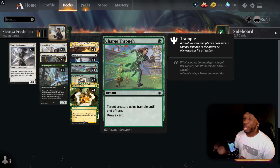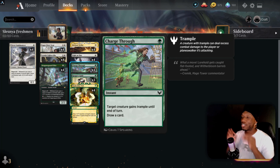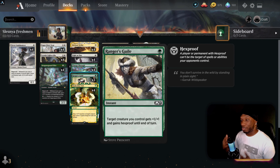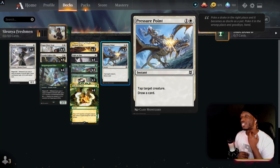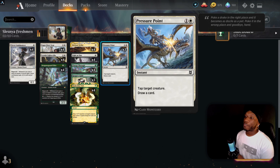These one-drop instant-speed spells are going to trigger off all these magecrafts and it's going to be hell. Then we've got Ranger's Guild — one-drop instant speed, target creature you control gets plus one/plus one and hexproof until end of turn. Snakeskin Veil is the same thing — plus one counter, target creature gains hexproof until end of turn.